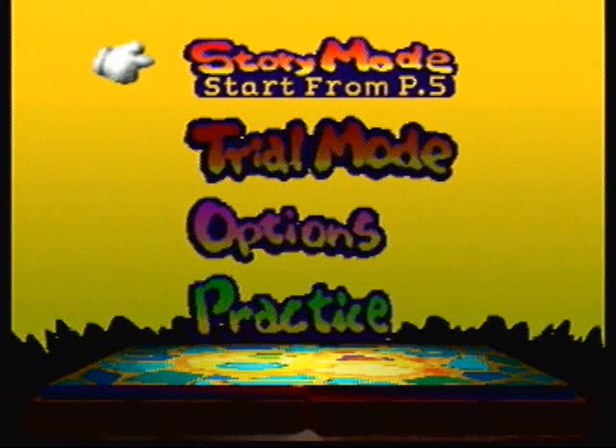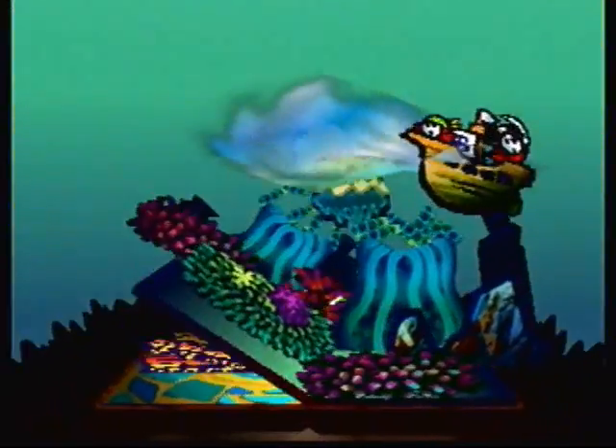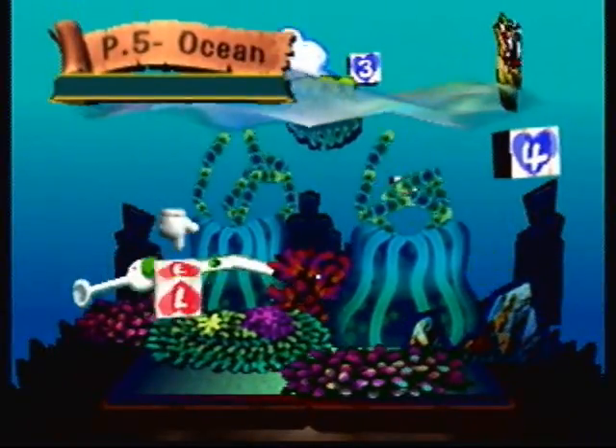Hello everybody, I'm Dolphins, welcome back to another episode of Let's Play Yoshi's Story of the 30 Melon Run. In the last part we finished up 4-3 Piranha's Grove, and in this part we're going to be starting 5-3 Shy Guy Limbo.